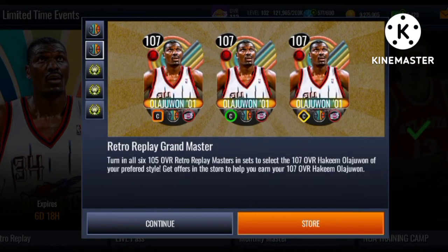Yes, you will be able to get the 105 masters plus the 107 Grandmaster Hakeem the Dream Olajuwon no money spent. If you liked this video make sure to like and subscribe if you're new. Stay tuned — I'll be dropping videos on the 107 Grandmaster Scotty Pippen and 107 cover star Grandmaster LeBron James. Good luck with this promo and I'll see you guys in the next one.